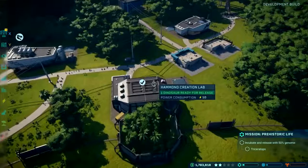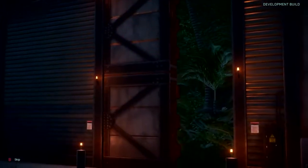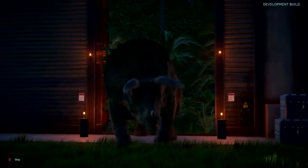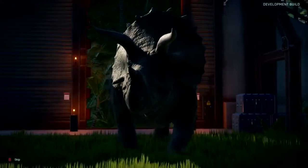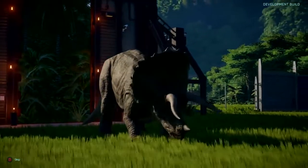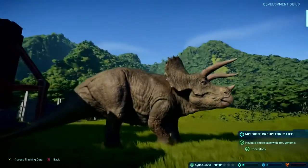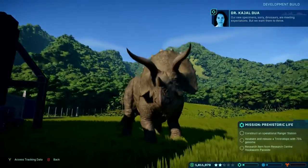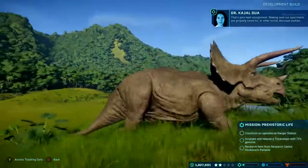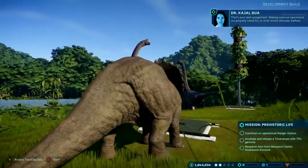Now I can safely release my Eutriceratops into the herbivore enclosure. The science division head says our specimens are meeting expectations but they want them to thrive - that's the next assignment: making sure specimens are properly cared for, in other words dinosaur welfare.